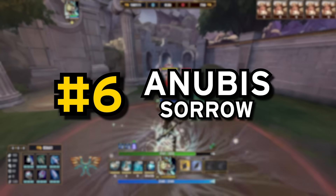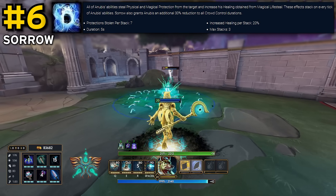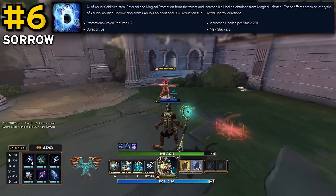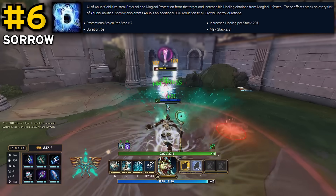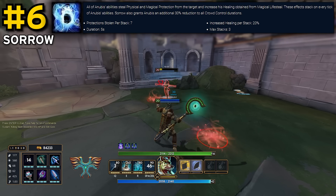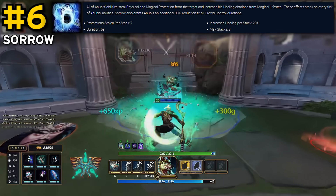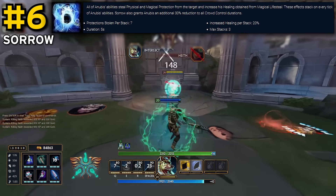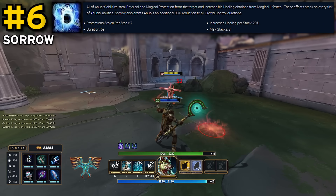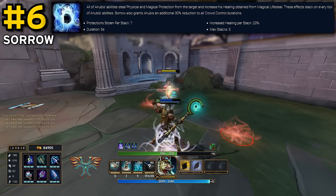At number 6, we have Anubis' passive, Sorrow, which I feel goes perpetually underrated by most people as they just view it as a lifesteal boost. Sure, the 60% boost to all healing received from lifesteal is pretty defining of Anubis' playstyle — a sitting duck that gains survivability through lifesteal rather than movement — but this passive also provides 30% crowd control reduction for free at level 1. He also steals 21 protections from targets hit by his abilities, so that's a free 21 penetration and 21 protections for him, keeping him safe, which is extremely important for him. Without this passive, Anubis would literally be the worst god in the game by far. Anubis might not be a great god overall, but his passive definitely is.